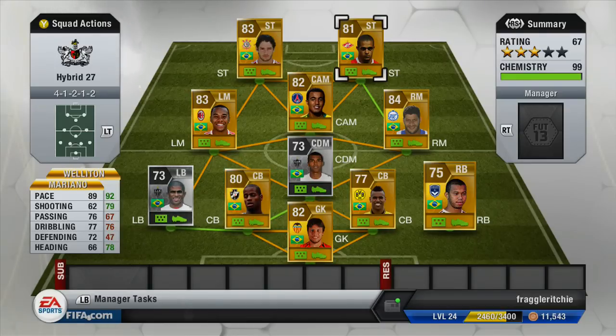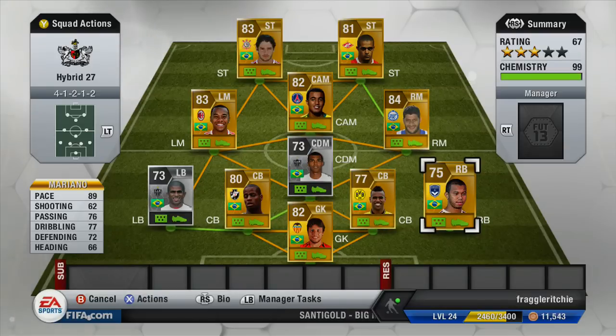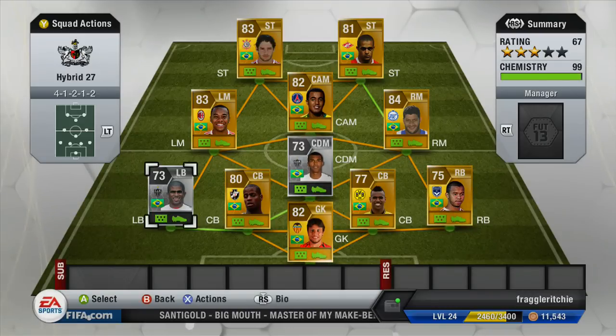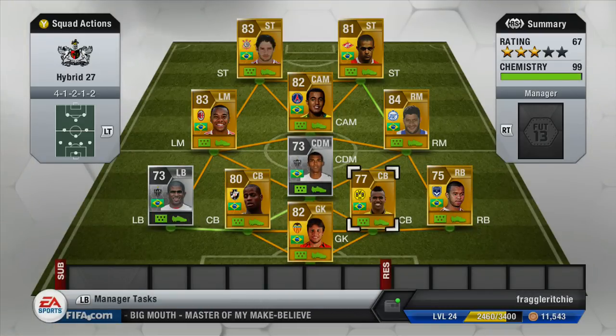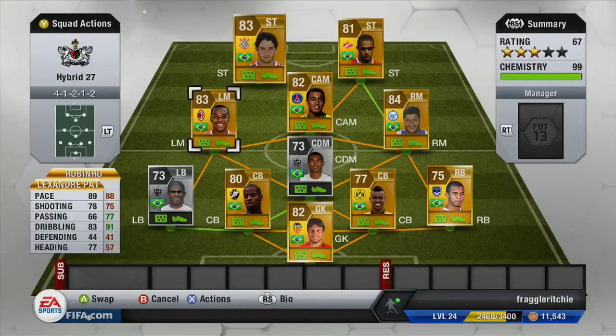If you want even more pace you could swap Richarlison for a more pacey CDM, pushing the average up further — that's going to be horrible for opponents. On the skill side, we've got six four-star skillers and one five-star skiller, so seven skillful players in this team. Skill and pace covered.